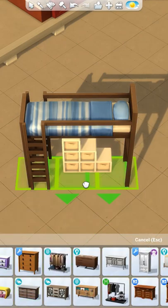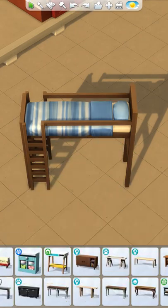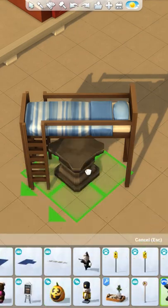However, not everything fits under the bunk beds, even with moveobjects on. Sadly, tables, double beds, rocking chairs, and bookshelves do not slot to bunk beds.